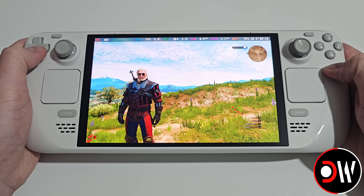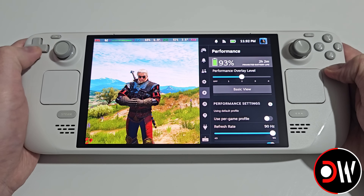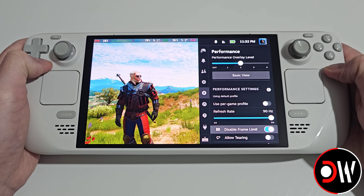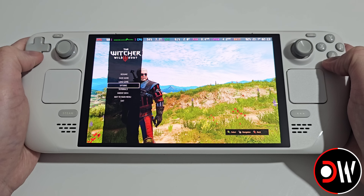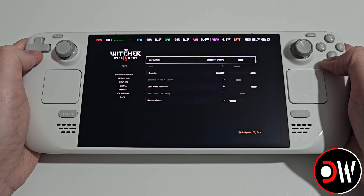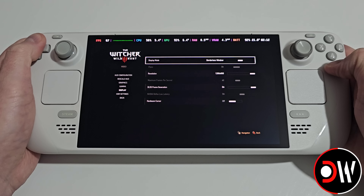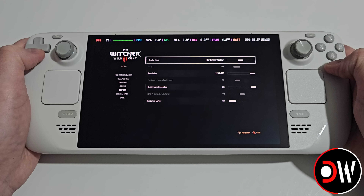There are two things to ensure this FPS is achieved. Press the quick access menu button and make sure that disable frame limit is enabled on both the LCD and OLED models. Also go into options, video, display — by default with frame generation enabled you'll see V-Sync is greyed out. It is best practice to make sure you're on borderless windowed and V-Sync is off for frame generation to work correctly.